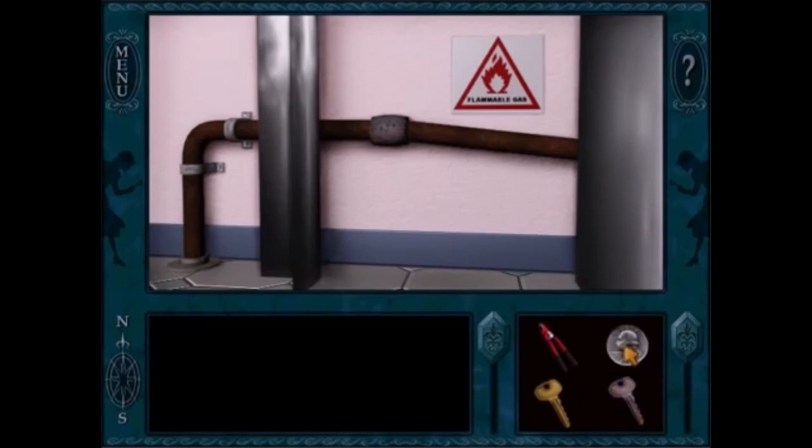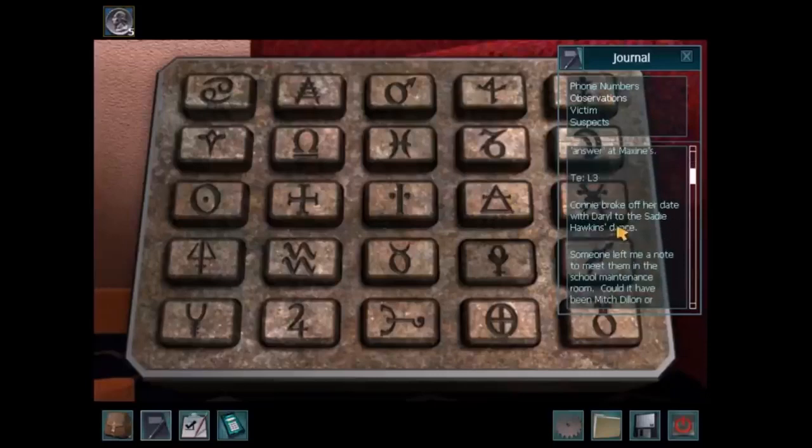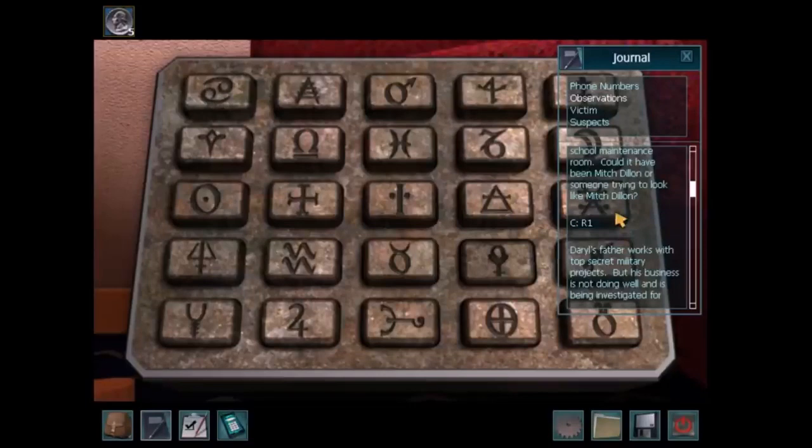You sort of have to have the Soup Ladle in your inventory to begin with, because the puzzle doesn't quite give you enough time. With Secrets Can Kill Remastered, it's definitely that elements puzzle, which requires you to take 18 different steps and write them down and sort them. That's way too much work.